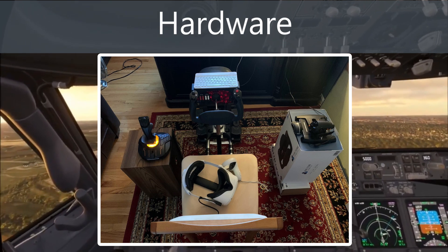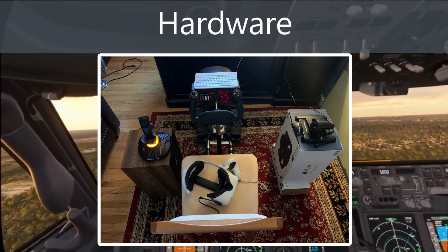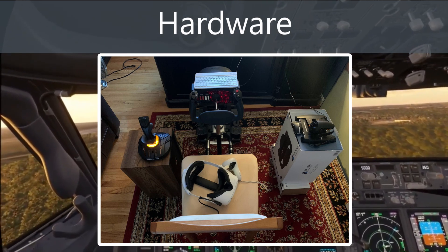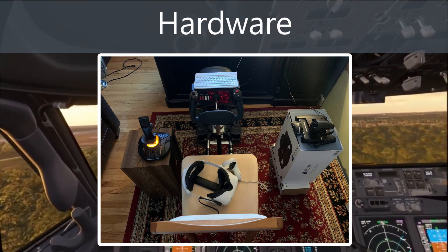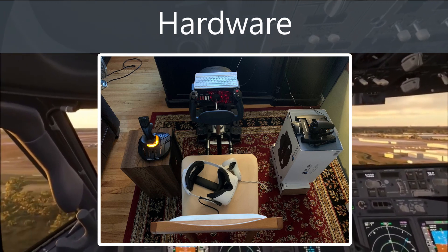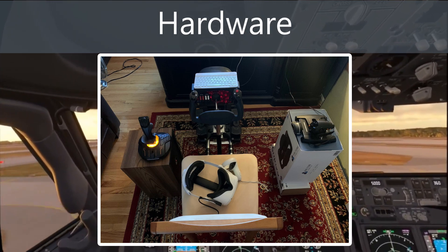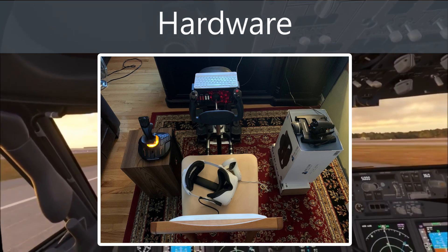In terms of peripherals, I'll show you a picture of my home cockpit setup for VR. I've got a Honeycomb yoke on top of a custom modified Wheel Stand Pro with Saitek rudder pedals. On the side is the Thrustmaster TM1600, and on the right is the TM1600 throttle turned around backwards attached to the old Honeycomb yoke box. It works, and it doesn't matter in VR because you can't see it anyway.